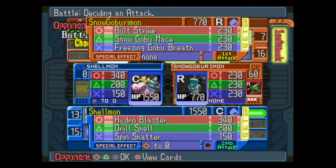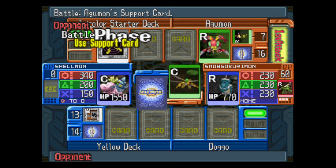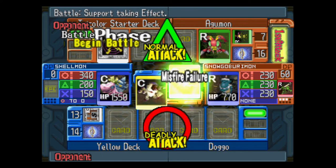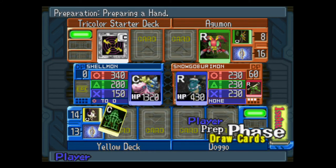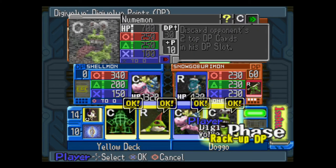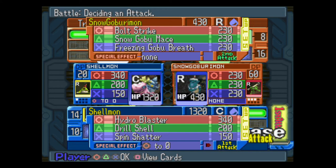Excuse me? You have 60 DP, a Tentamon, and a Yummomon, and you put Snow Gabumon? Whatever — AI gonna AI. With Snow Gabumon and Normal Gabumon, I think all of the Gabumons except Shummon — all of their attacks are the same. They will always do the exact same amount of damage. So that's a thing — not necessarily good, not necessarily bad, it's just a thing.